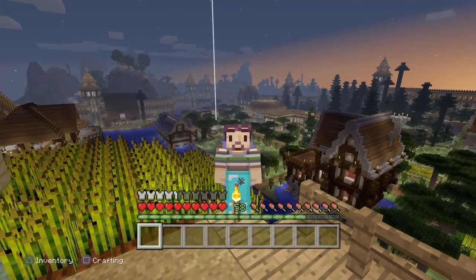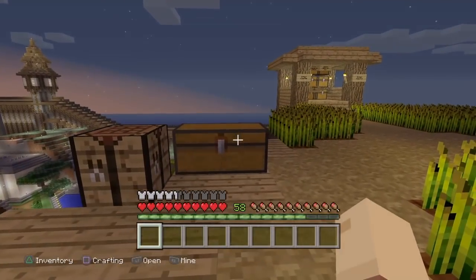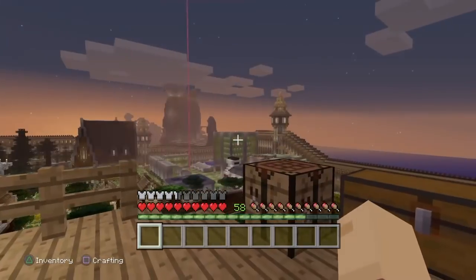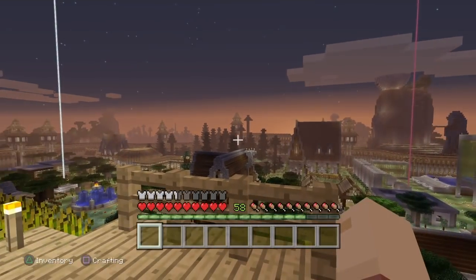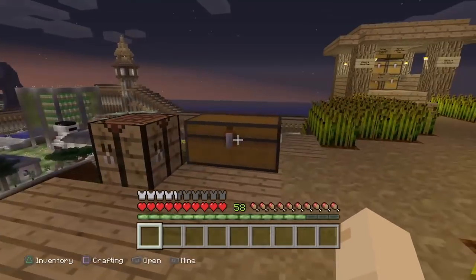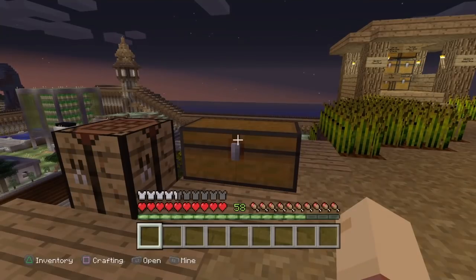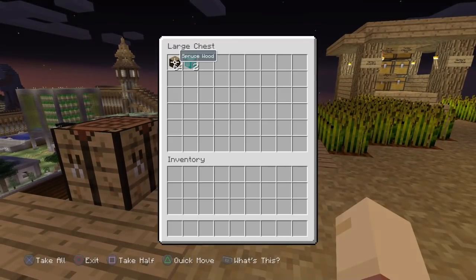Today, as I said, we are back with another brand new duplication glitch. It's been a very long time since I've done one of these, as there haven't really been any new duplication glitches out on Minecraft. But this one today is incredibly simple. All you're going to need to do this is a crafting bench, a chest of pretty much any kind — I believe this is actually a trap chest, but it doesn't really matter — and pretty much the blocks you want to duplicate.